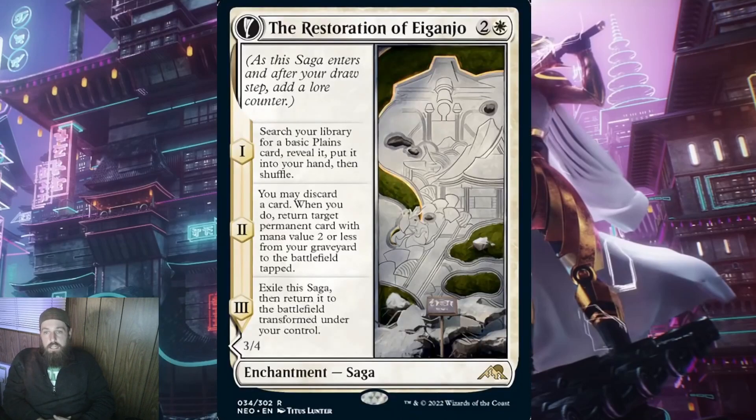First up, in white, we have the Restoration of Enganhou. This is a two-and-a-white rare enchantment. When it ETBs, search your library for a basic plains card, reveal it, put it into your hand, then shuffle. The big issue mono-white has been having for years is keeping up with the mana ramp most others can do. Wizards has promised they are working on fixing this and have been slowly rolling out cards like this to give white a helping hand. Waiting for turn 3 ramp hurts a bit, but it's still better than nothing.